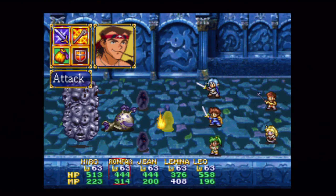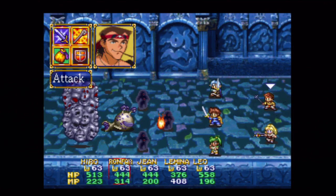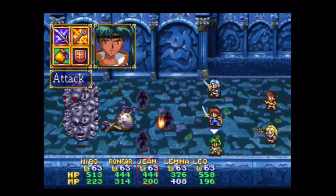Those guys are a little fast, but Gene should be okay. Actually, Rontar, go after the brain in the back there.